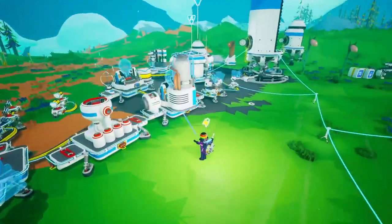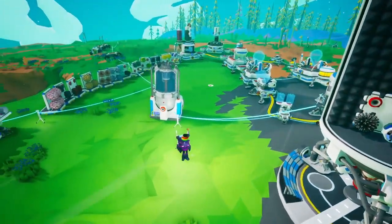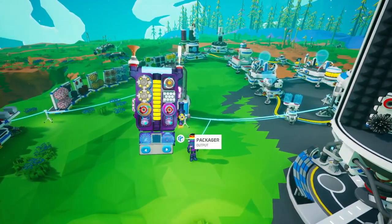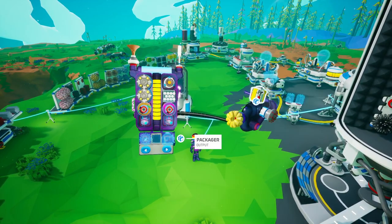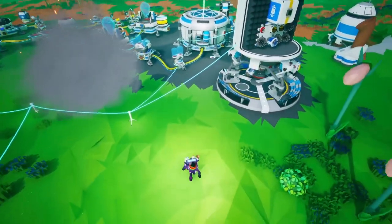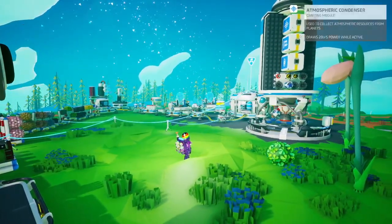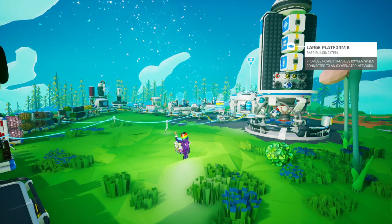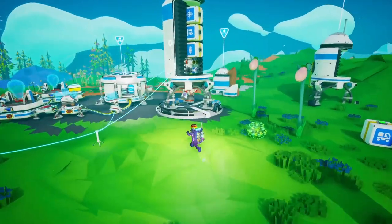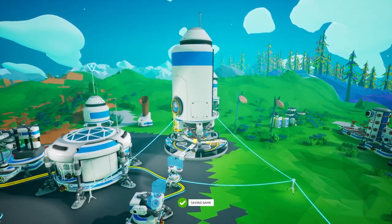So I do actually need to take the atmospheric condenser with us. I do believe I'll need helium from one of the planets — Aatrox, I think. So that's gonna be a thing. We have atmospheric condenser, landing pad, and large platform B. We've got enough fuel, so now we need to go to Glacio.